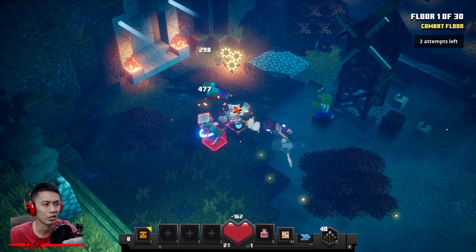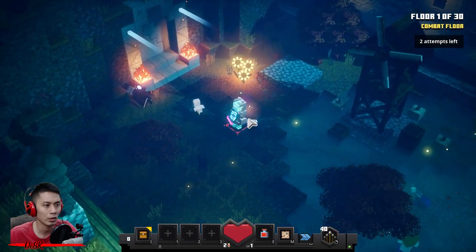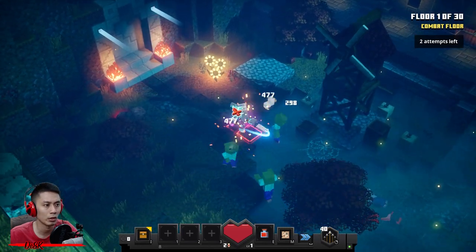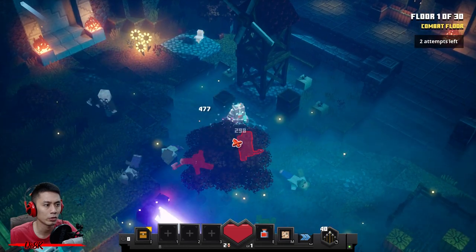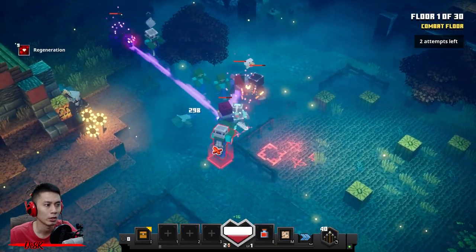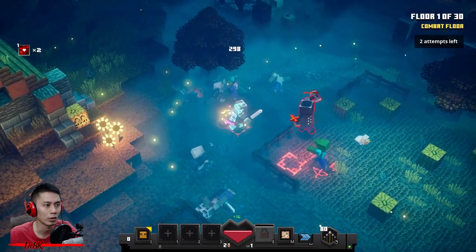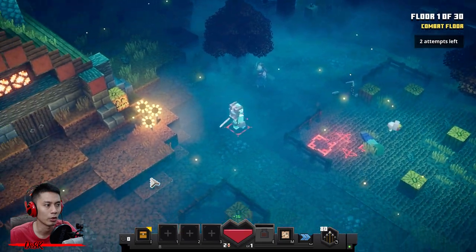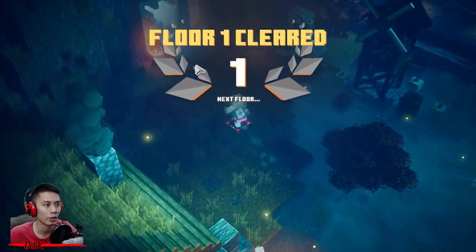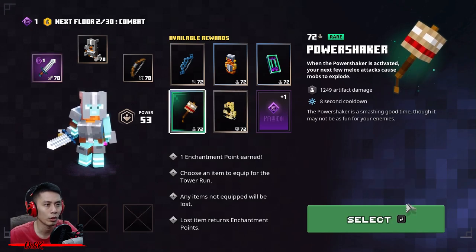Immediately walk over here and take down the first enchanter. Those enchanters are kind of annoying — once he enchants his buddy, it will take you some time to take them down. Stay here first, don't rush down there. The first floor spawns a lot of monsters. Here comes the third enchanter — once he's enchanted his friend it takes time to kill them. Be careful, don't be too rushy at the first floor.